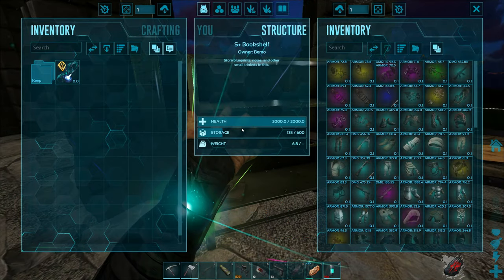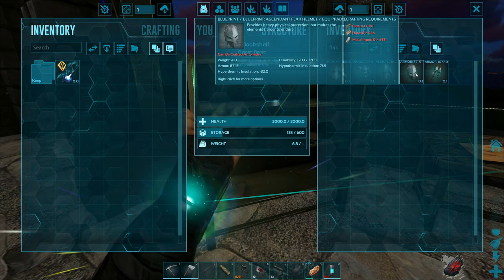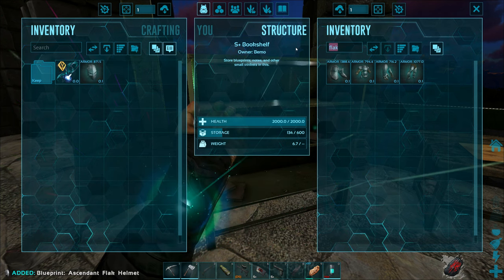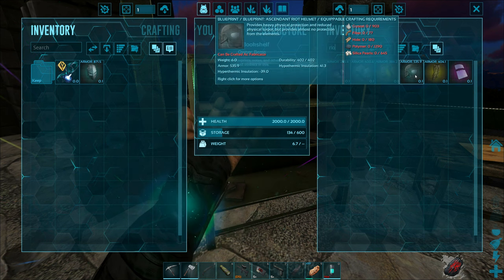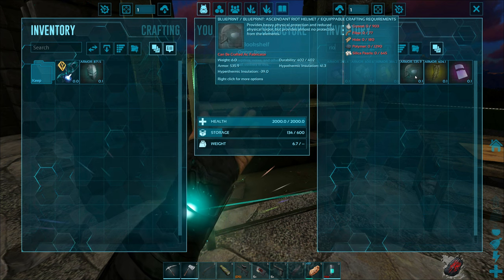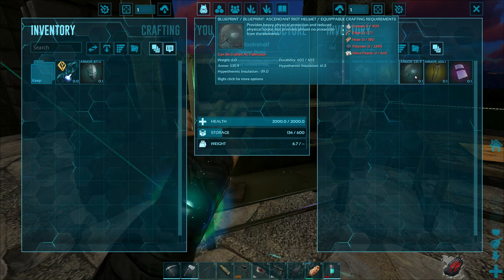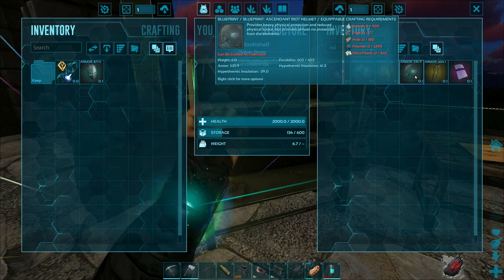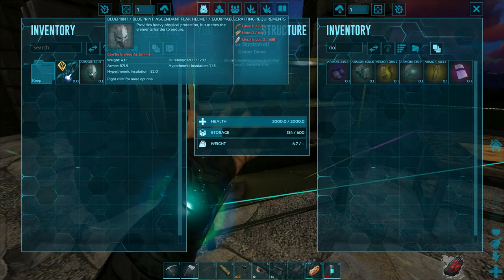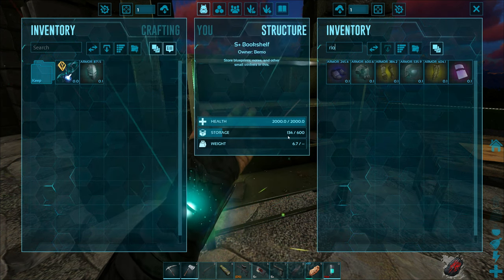As far as armor, we got two options. We've got 1,200 durability on this one and then 871 — that's the one that we've been using. I think our Riot one is better. It's not. The Riot one's worse altogether — worse durability, worse armor rating, and more expensive. Holy crap, almost 1,300 polymer for each one and almost 700 silica pearls. This one is actually pretty cheap: 638 on the metal, 446 on the hide, and 191 fiber. It's almost broken — it's so good.